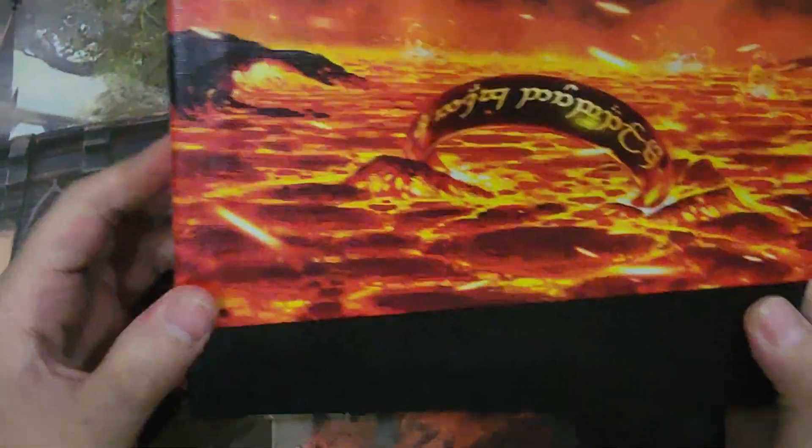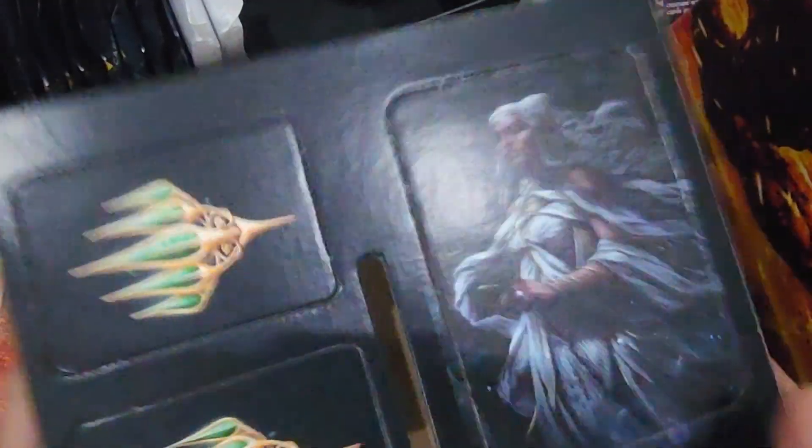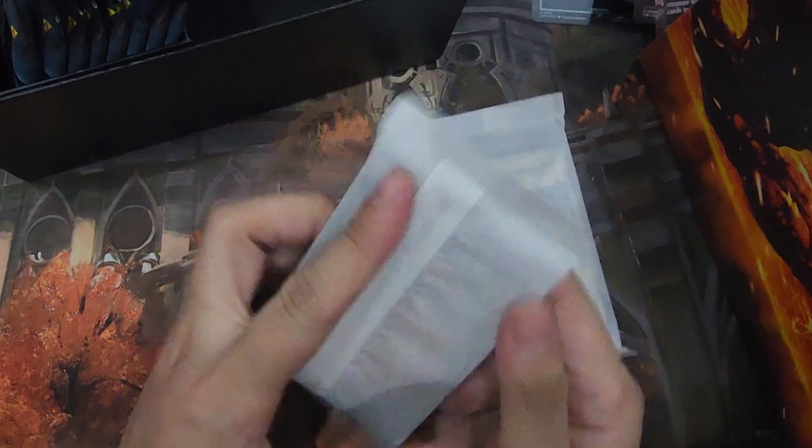It's a Mount Doom with our nice one-ring art. We do have the divider that's included — Sauron on one side. I don't know who that is yet based on the art from Magic the Gathering.